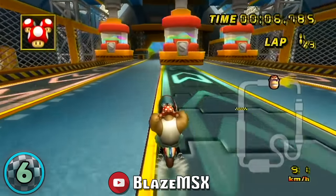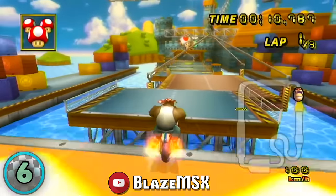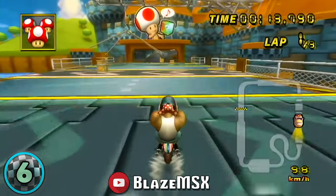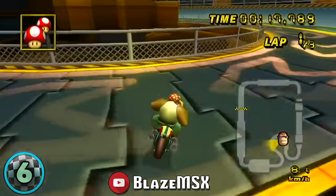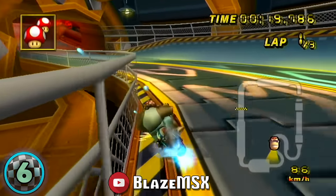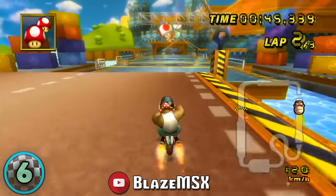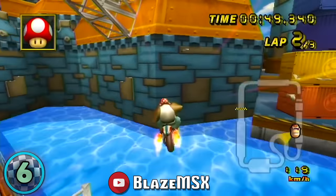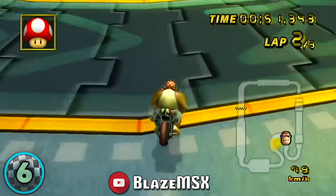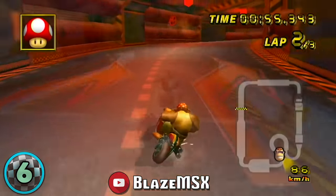Number 6, the Toad's Factory Glitch. This is another new glitch discovered in 2019 by Blaze MSX. This bizarre glitch is accomplished by getting a clip off of a crate which bypasses the U-turn at the end of the straight and half of the conveyor belt turn. This is unique in comparison to other clip glitches, where you are trying to clip off a moving object and is cycle based.